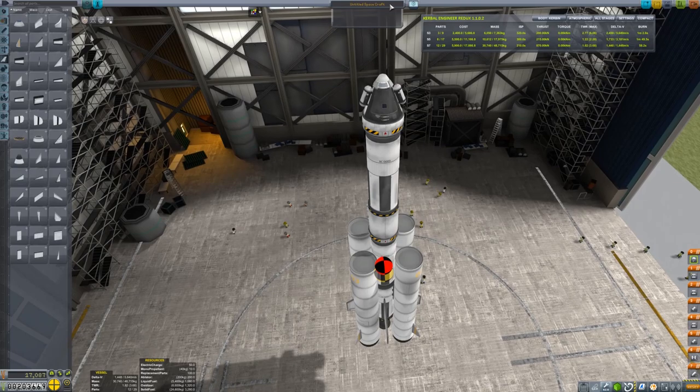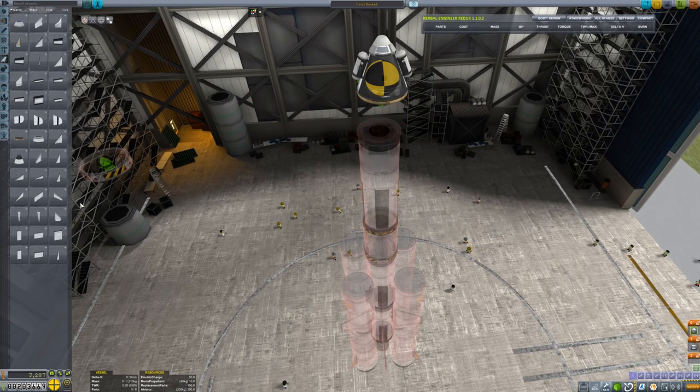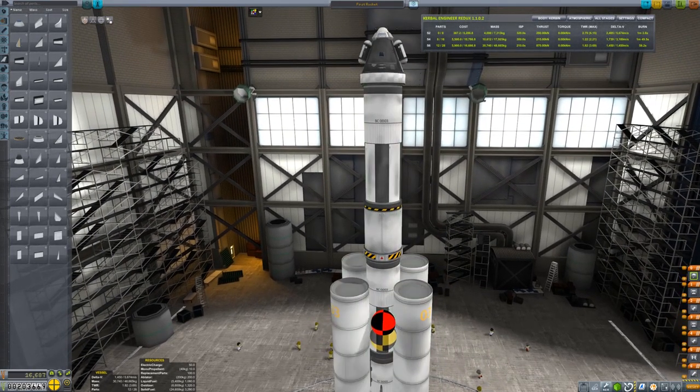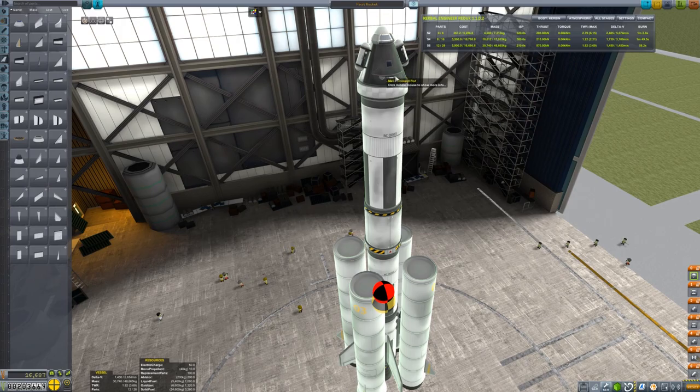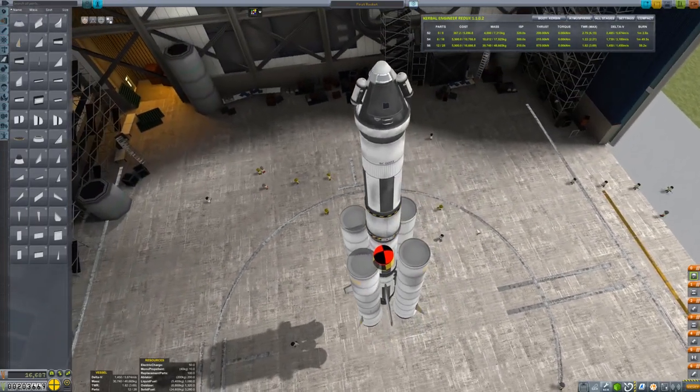I'll just call it 'first rocket' for now, saving this model if it works. I haven't tested it yet but we'll save the craft just in case. The staging on the right: first we fire the boosters, then decouple them, then fire the Reliant engine, then decouple that when empty and fire the swivel engine, then decouple. The heat shield has a decouple stage built in, so this stage will decouple and we'll come into the atmosphere with just the command pod, parachuting Jebediah safely back.